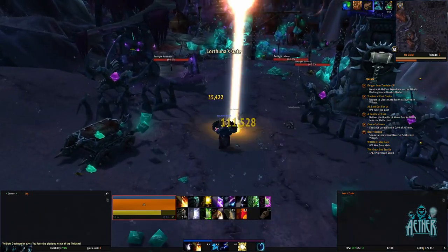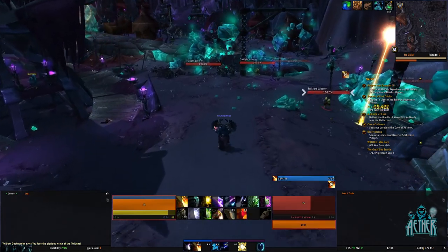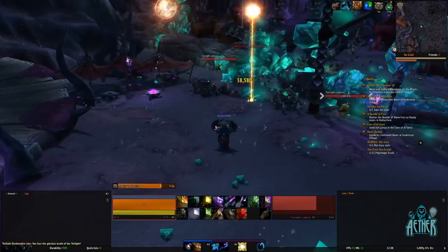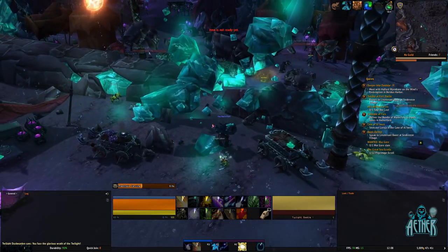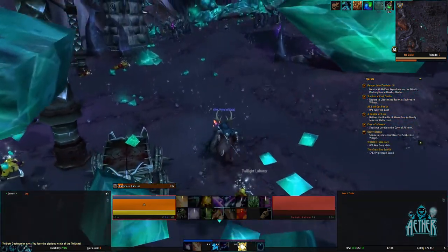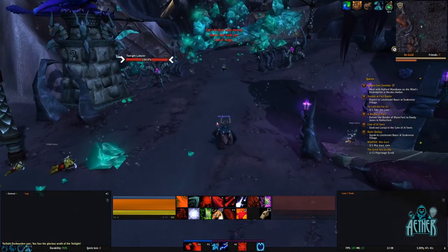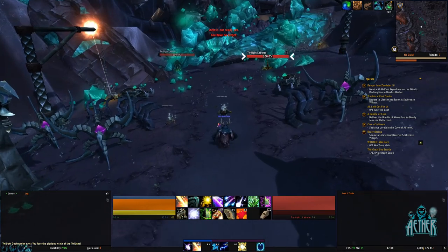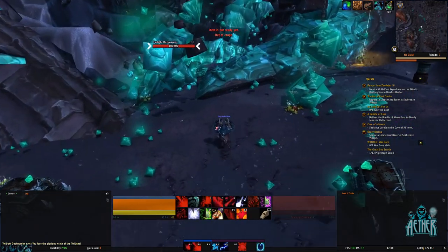This will automatically open any treasure chest that you loot, so that your bags don't get filled with them. Under sequence, type forward slash target twilight, forward slash cast some fire, or whatever spell you want to use, followed by forward slash use loot-a-rang. Spamming this macro will allow you to run around this loop while automatically killing and looting everything. You do need to be stood still for the loot-a-rang to go off, which is why you'll sometimes see me stop slightly every so often.